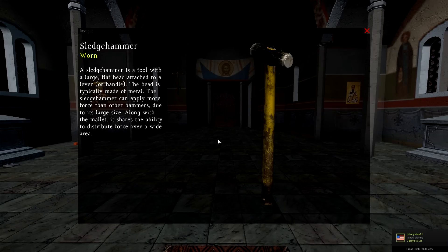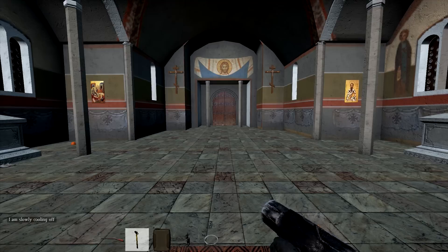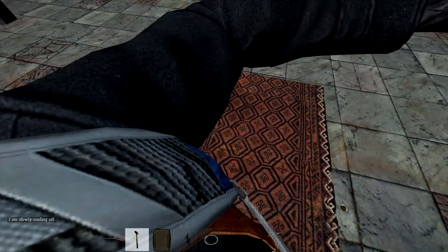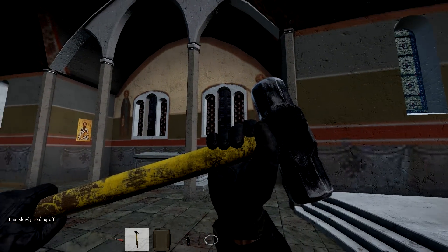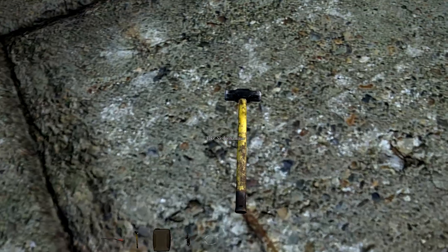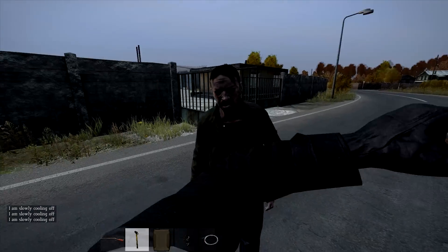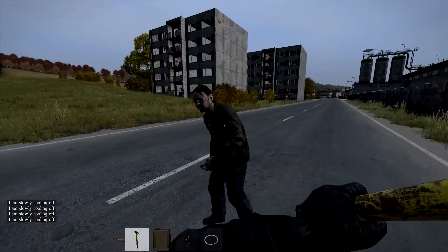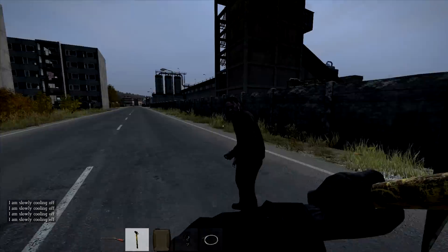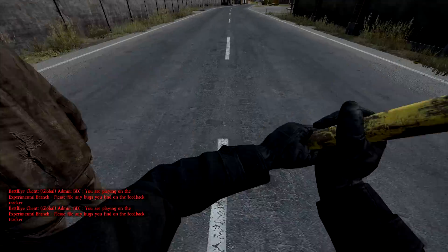First up in the weapons category, this is a melee weapon, the sledgehammer. It's visually pleasing and looks very cool, although the damage is not very hot on it. It does the same damage as the splitting axe to a player and a zombie likewise. It is a one shot to the head to a player unconscious, and it is a two hit to the body to a zombie. I'm not sure how many hits it takes to take a player down with this weapon.